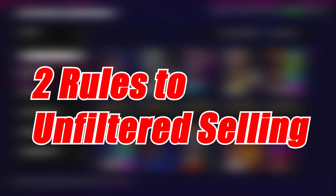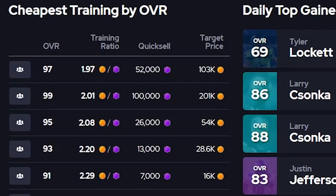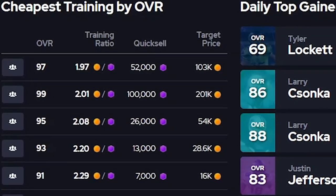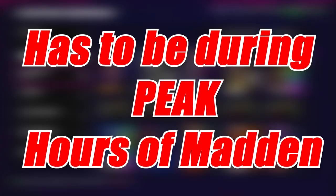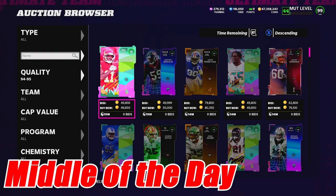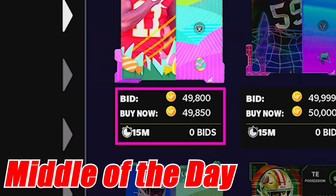Now there are two rules to unfiltered selling. The first is the cards have to be at training value — meaning they have to be at the cheapest price for that selected overall, which applies to a lot of cards. For example, 94 OVR is around 50k, 95s are probably around the 55k mark, and 96s are like 95 to 100k. The second rule is it has to be during the day when cards are being listed, because the only reason this works is when a lot of cards are posted so that only the 15-minute mark and lower actually show up on the block.